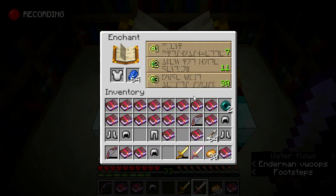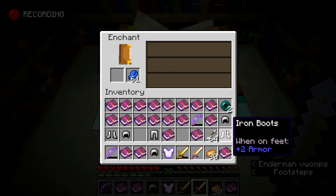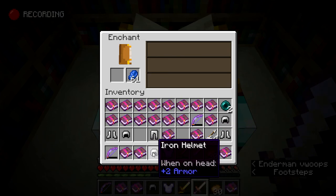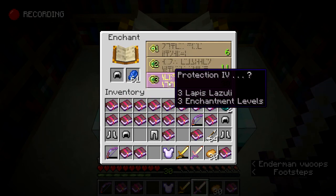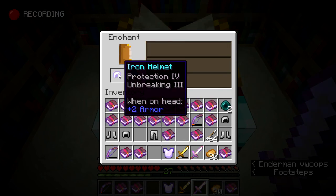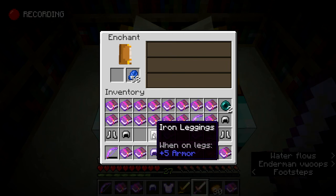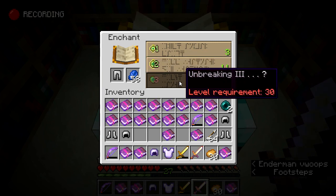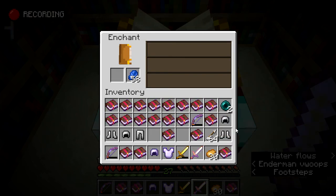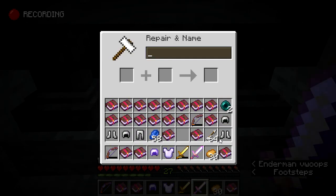I think I'm going to go with the protection. Ooh — and unbreaking and thorns, very cool. And I should still have more than 30 levels. Protection four — yeah, that'll work. And unbreaking three — gotta love that. I dropped below level 30, but it's at unbreaking three. Well, we can use the books.